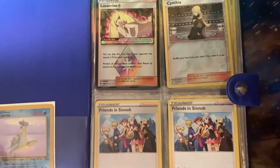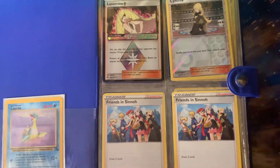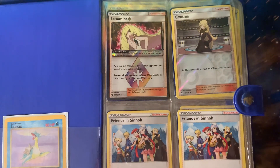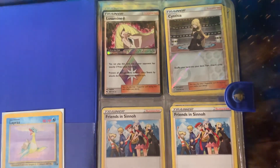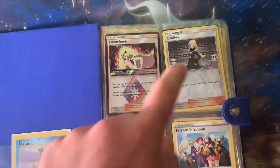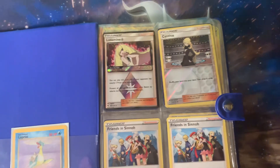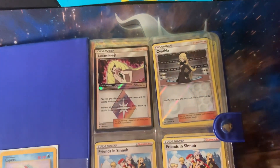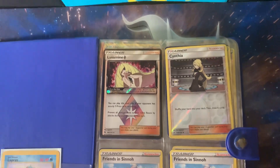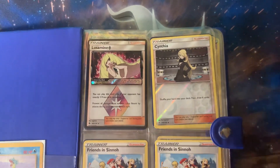I'm making a collection of full art female Pokémon cards — you can call it whatever you want. I'm making an exception for Lusamine and Cynthia. I have Lusamine as a Prism card, and this is my only actual Cynthia card — it's the reverse holo, which is rarer than the regular Cynthia you can pull from Ultra Prism.